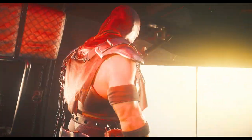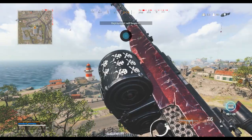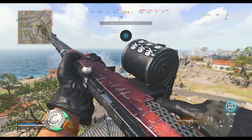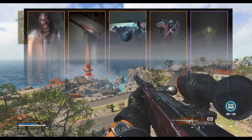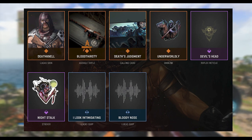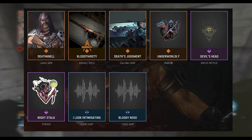If you missed that video, this Final Judgment bundle includes the Death Nell skin for Lucas, the Bloodthirsty Blueprint for the Automaton Assault Rifle, as well as a calling card, emblem, reticle, sticker, and two audio quips for Lucas. All of these items are available to use in Vanguard as well as Warzone.